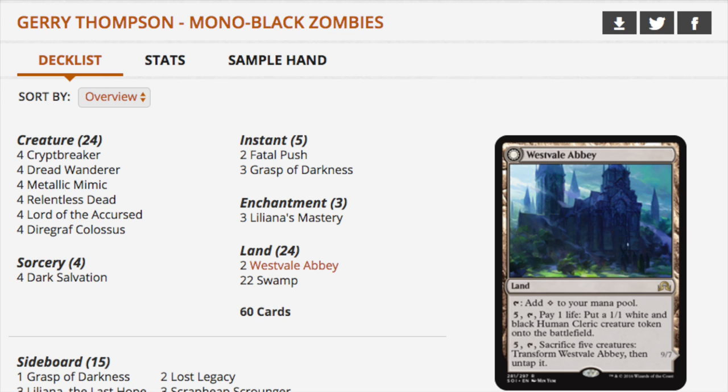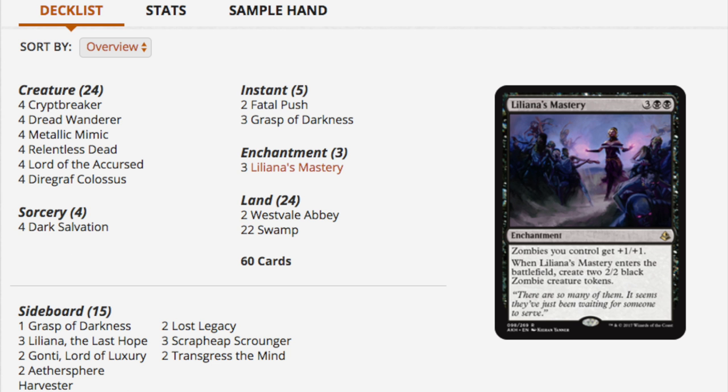I'm pretty happy with the new format. Aetherworks Marvel is still going to be kind of annoying, and I believe it plays one card from Amonkhet, which I was told was Magma Spray. But this deck is relatively new — it uses Liliana's Mastery, which is surprisingly good at five mana double black. This card has gone up in price; every card I'm showing you has already gone up in price. They were incredibly cheap, sub-50-cent bulk cards until recently.